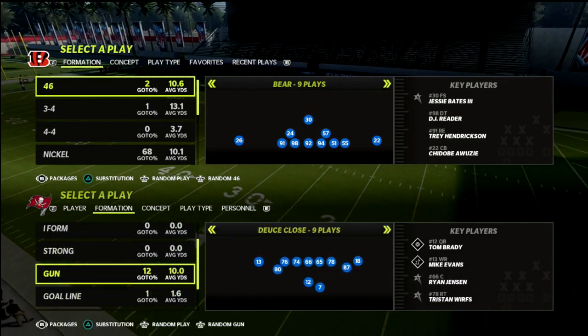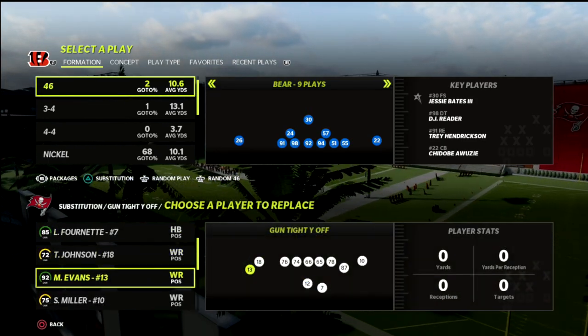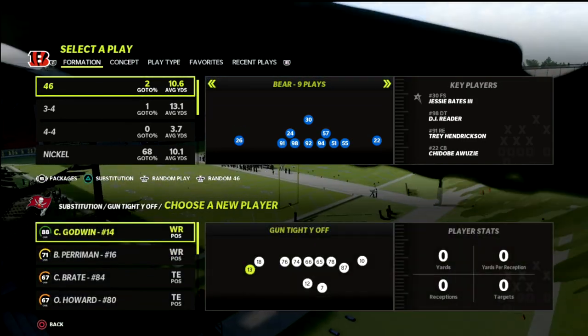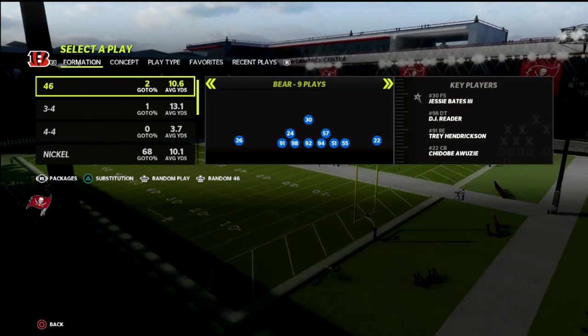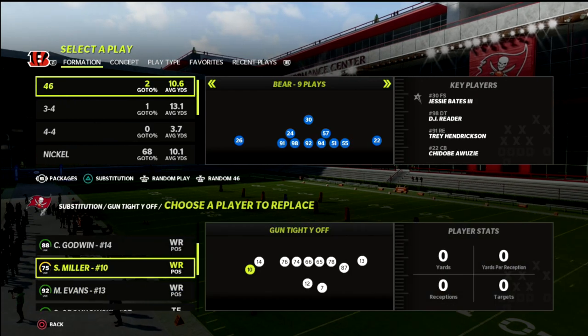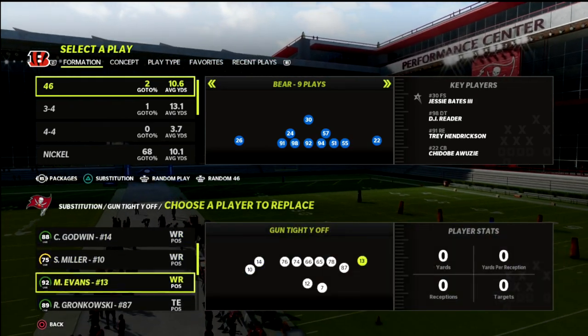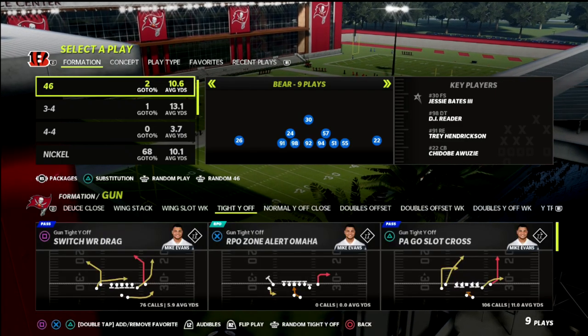In this breakdown I'm going to be breaking down a defense you can utilize in Madden 22 to slow down or shut down the tight wide off formation — one of the better formations in Madden right now — and I'm going to be walking you through step by step how you can actually defend it and give yourself a chance on the defensive side of the ball.